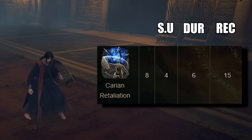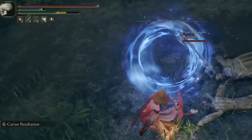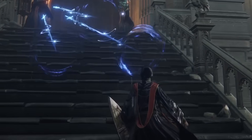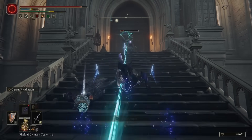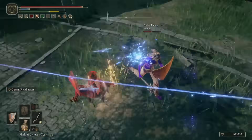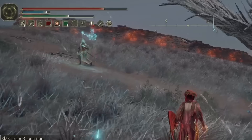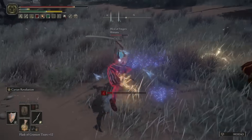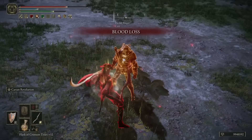Carrion Retaliation boasts 4 frames of startup, 6 frames of duration, and 15 frames of recovery. Unlike Golden Parry, the parry part doesn't cost any FP at all, allowing you to spam it without wasting any resources. As for the special effect, it's a superior rendition of Thops's Barrier — it can turn enemy spells into three homing swords that deal good damage if they land. This is very useful for both PvE and PvP, and in early PvP it's great to punish mages throwing spells at you from the backline while their friends do the heavy lifting. The spell parry part does consume FP, however, so be mindful of that. With the best numerical values in the game and one of the best utilities a parry tool can offer, Carrion Retaliation really is the best parry tool in Elden Ring.